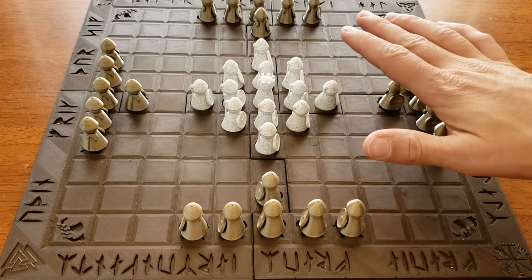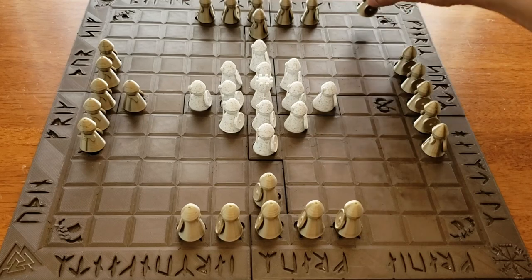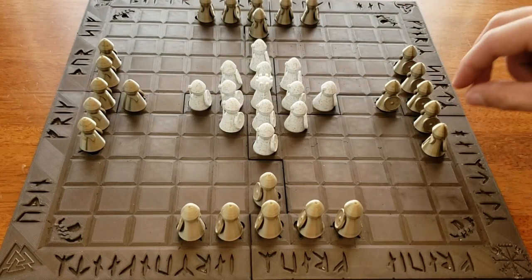In Hnefatafl, the attackers always go first, and you can move your pawns as far as you want to, vertically or horizontally, but not diagonally. So they're all like rooks in chess.